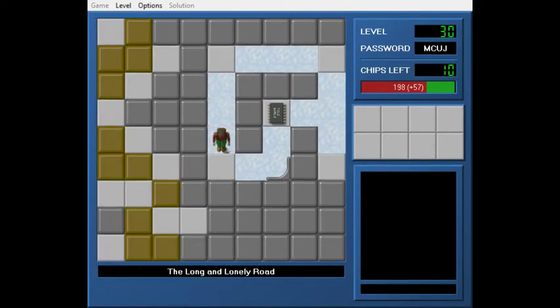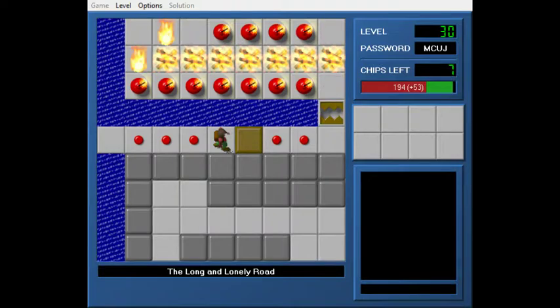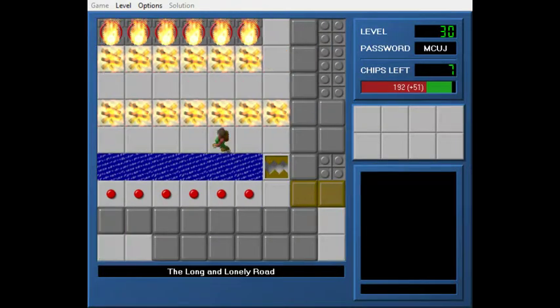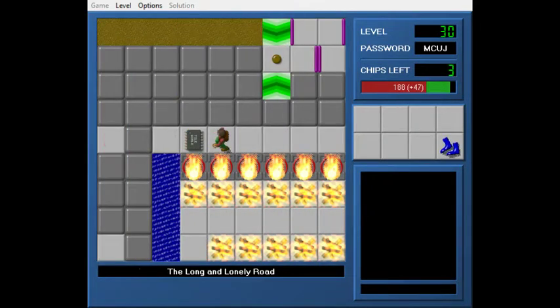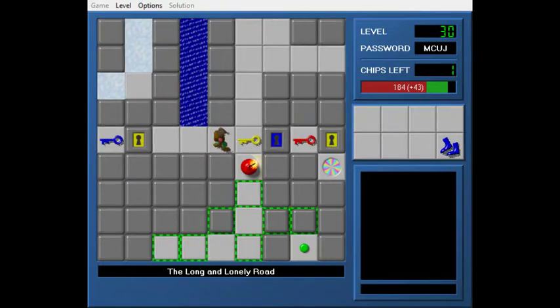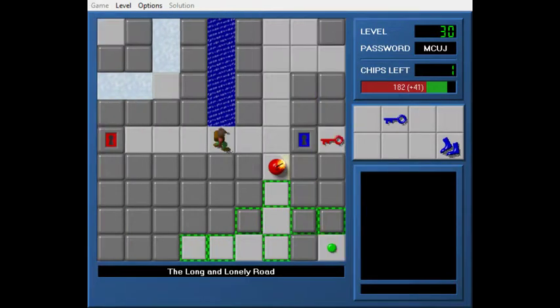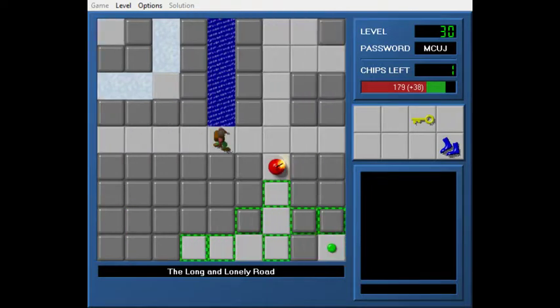So, The Long and Lonely Road. Let's talk about path levels real quick. I don't see anything inherently wrong with a strict linear path, but I don't think this is how you should do it. The cool part is this little road crossing, but honestly this level is kind of bland.